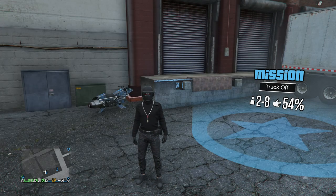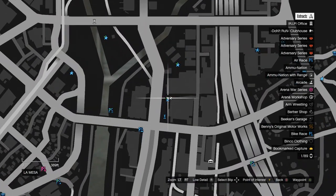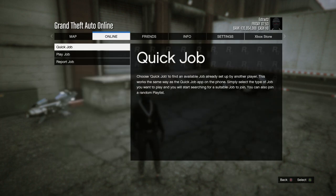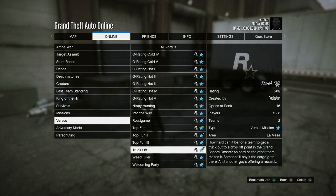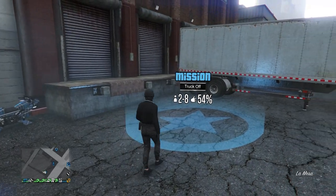For the fourth glitch I'm going to show you guys how to get orange joggers. You can head to this location if you want to fly to the mission, or if you don't feel like flying you can hit pause, scroll to online, hit jobs, play job, Rockstar created, scroll down to versus, and scroll all the way down to the third from the last job — Truck Off — and start that up.